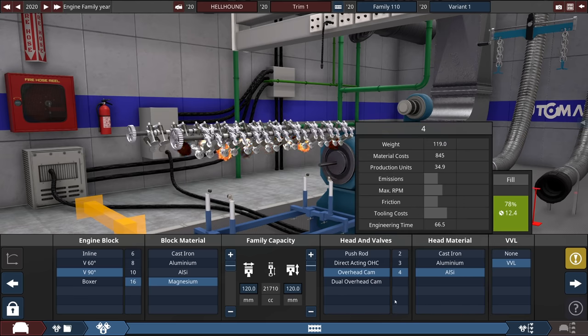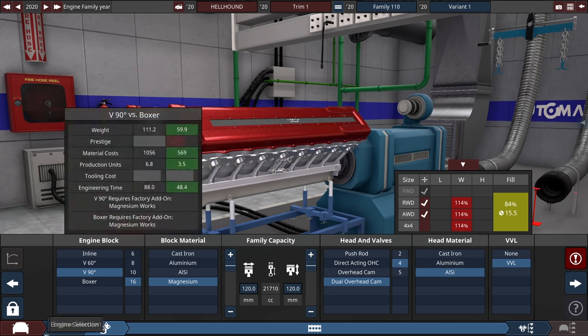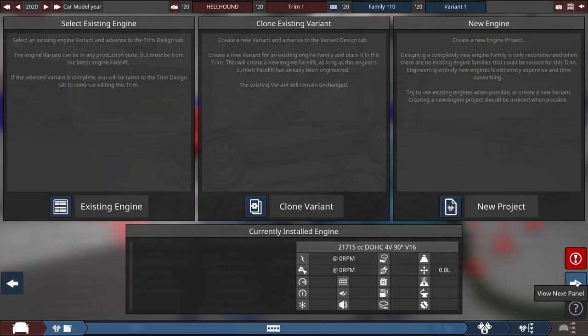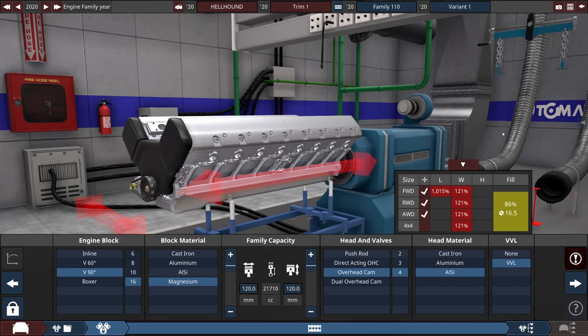I want to do dual overhead cam, but I can't — it won't fit. We're at 114% on the width; it's just 14% too big. If we jump over to wishbone suspension, which is probably more preferable, then it screws things up because that puts us at 154% and overhead cam doesn't fit anymore. That's why it's coils.